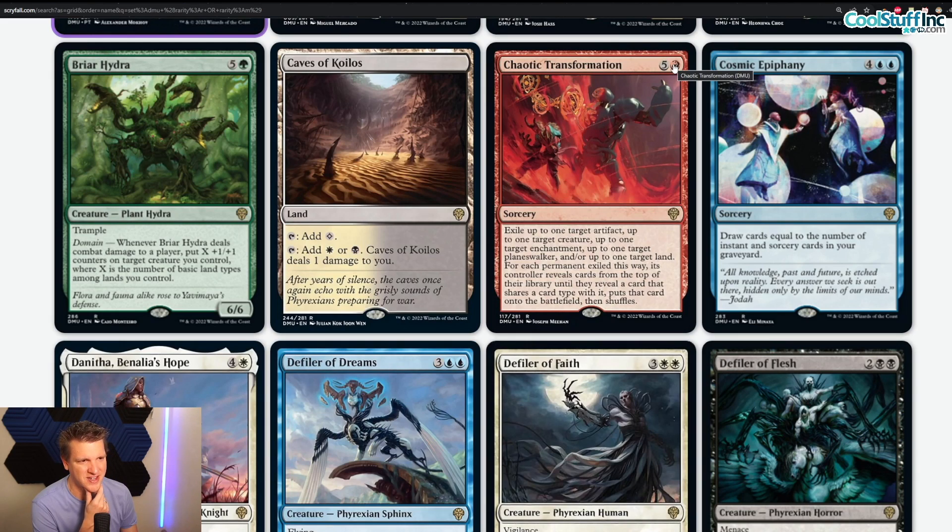Chaotic Transformation — five and red, sorcery, rare. Exile up to one target artifact, up to one target creature, up to one target enchantment, up to one target planeswalker, up to one target land. For each permanent exiled this way, its controller reveals cards from the top of their library until they reveal a card that shares a card type with it — they put that card onto the battlefield, then shuffle. I was trying to come up with a way to make tokens, exile them, and get the one creature and artifact in your deck that are a combo to win the game. This sounds much more big-format — chaos lovers are going to enjoy it but it's a don't craft for me until somebody shows me a convincing 'I win the game' combo. If you have one for standard or historic brawl, leave it in the comments.